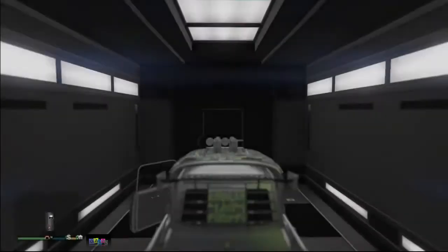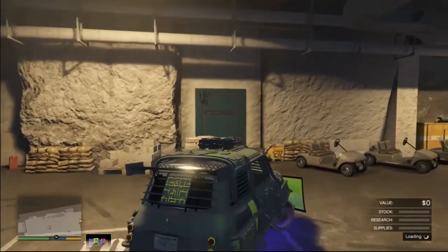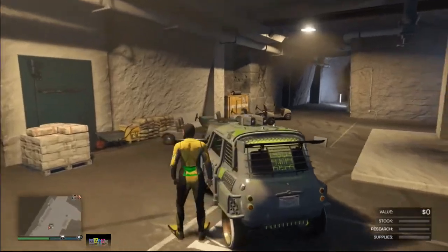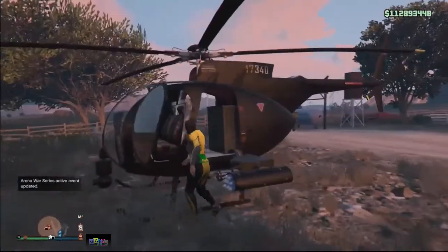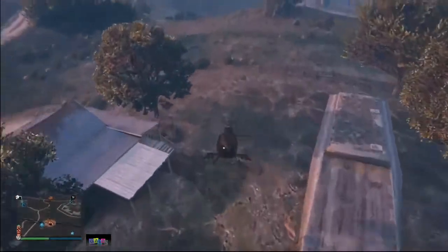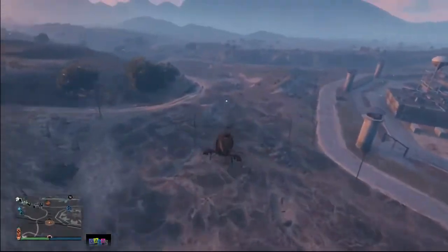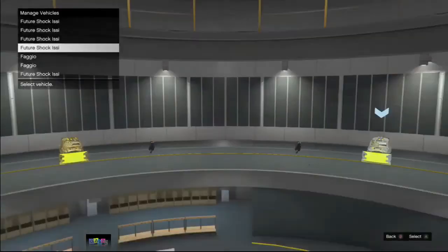It's going to say 'personal vehicle storage is full' — just go ahead and accept that alert screen, and boom, you are done! You just successfully duplicated your car. You now have the EC in your MOC and the other EC is in your facility. To rinse and repeat, simply drive the car out of your bunker, go to your facility, do the thing with the scuba tanks, then do the faggio thing close to the bench, and you'll duplicate cars like crazy.